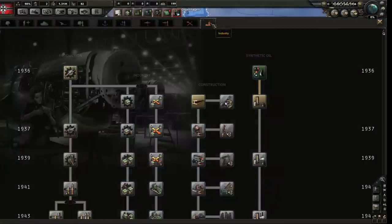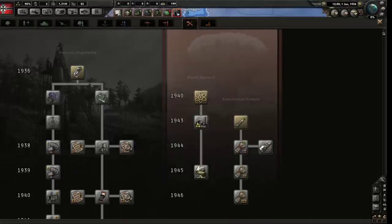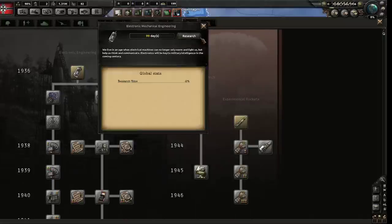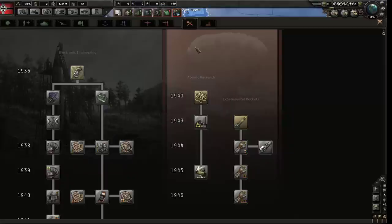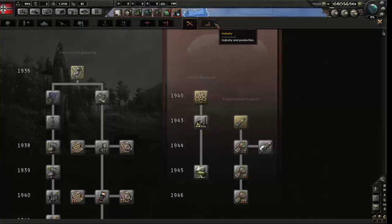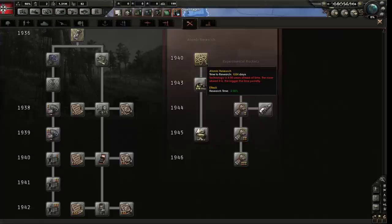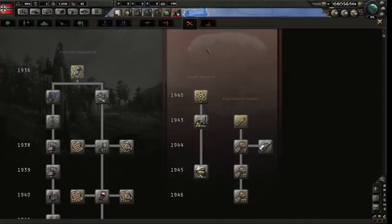Then go to engineering and grab electronic mechanical engineering. Why do you care about these two tabs? Because these things let you build things faster and let you research things faster - they are the most important thing in the game. If you're not ahead of time, research this. Everything has years next to it; if it's 1936 and you're trying to research something from 1940, you'll pay a huge ahead-of-time penalty. Almost never do that.